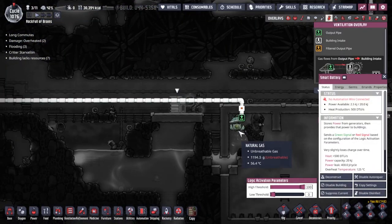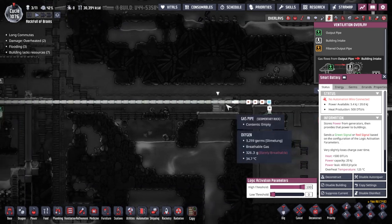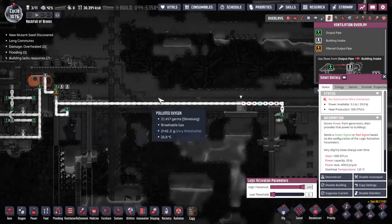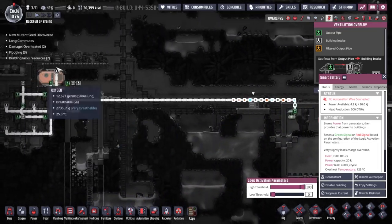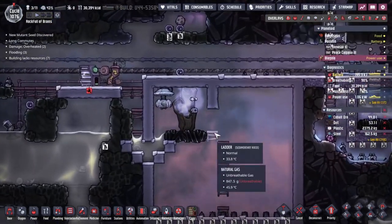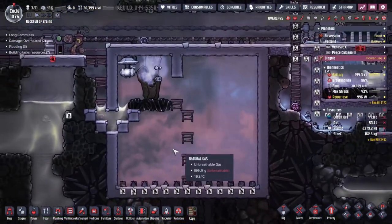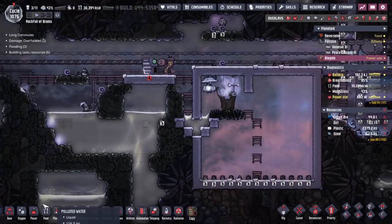We've not been getting much return for what we've been pushing out. We pick up a little bit of gas and then have to wait for the travel time, if you will, for it to produce just a little bit more power to run this pump for a little bit more time, picking up more gas to produce more power - a little bit of a loop going back and round there. But hopefully that will work out well by the time all the duplicants wake up tomorrow.